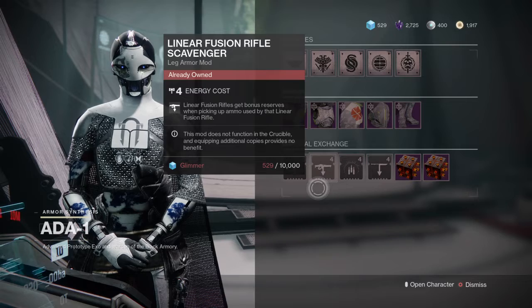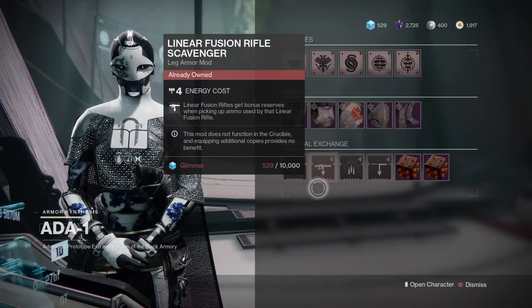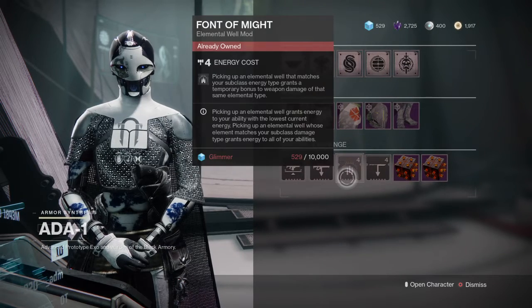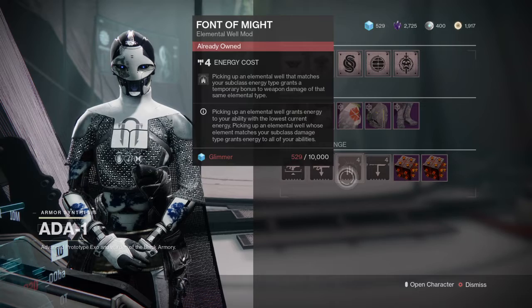Linear Fusion Rifle Scavenger: acquire more ammo on pickup when using linear fusion rifles. We also got Font of Might — this is a really good one right here. Picking up an elemental well that matches your subclass gives you a temporary bonus to weapon damage.